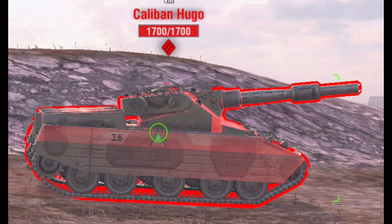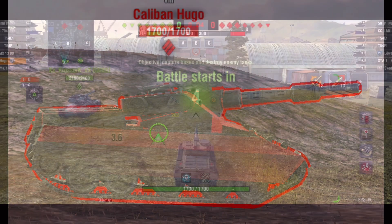Moving on to the side — pretty easy to pen as well. There's maybe the front part right under the gun where you might bounce, but there's pretty much no place you will bounce in this tank. You might track someone, that's about it. You will not be bouncing in this tank. Anyway, let's get into the gameplay.